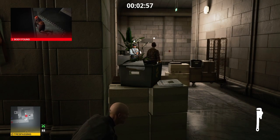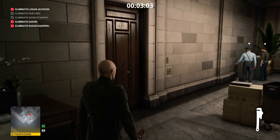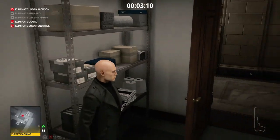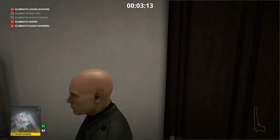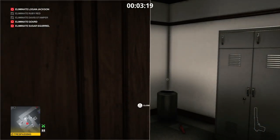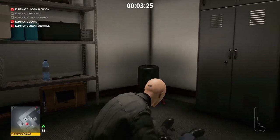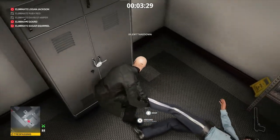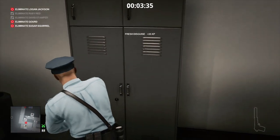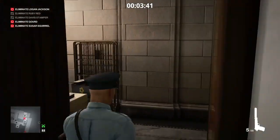Our next target is Mr. Jackson. Normally we would poison him and be done with it, but we do that pretty much every time, so we're going to do something a little different today. When no one's looking, we'll make our way into the janitor's closet and throw our wrench into the room to attract the attention of the guard. We'll hide behind the door until he arrives, then render him unconscious. We'll collect everything he drops — the janitor does eventually come into this room — hide the body in the closet, and take his outfit for good measure.